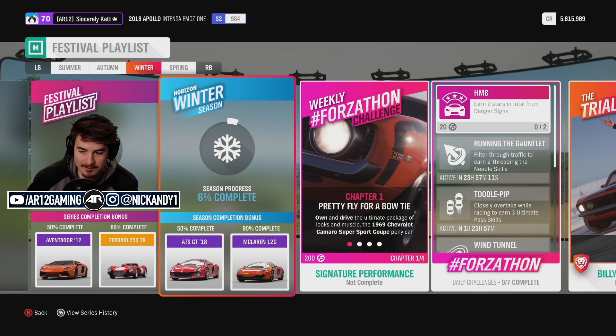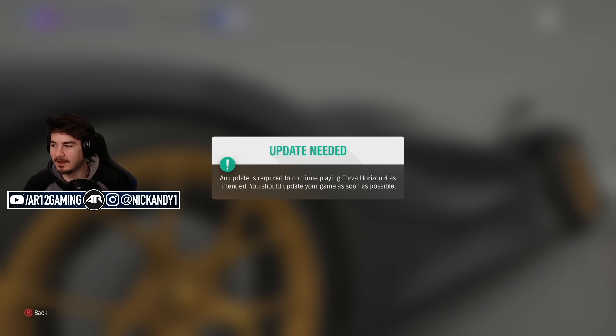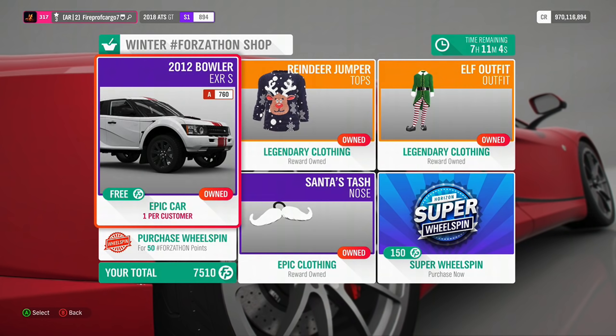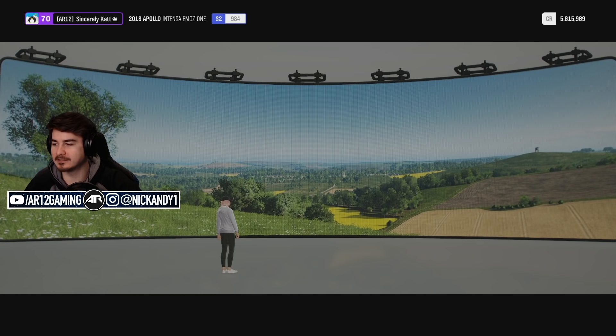The new car to go and unlock is the ATS GT. This is a car that I imagine most people watching this haven't heard of. There are only 12 of these cars in the world. It's very, very cool and has a crazy backstory. That is what we're going to go and unlock — 50% completion to go and get the thing. Let's go bang out 50% on the winter season and go unlock that ATS!